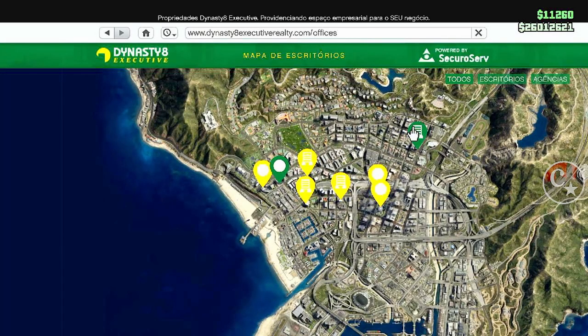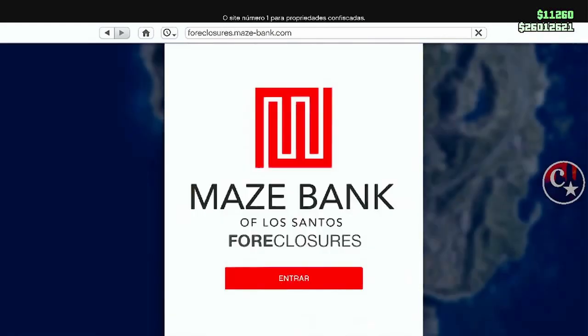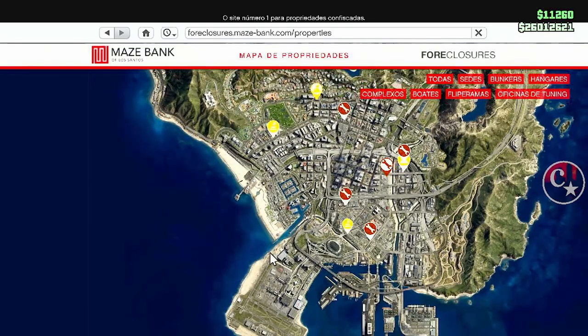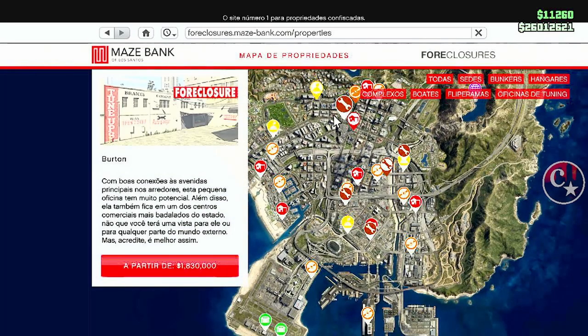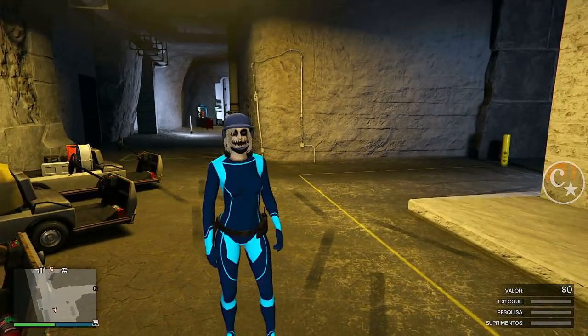Aonde podemos fazer este glitch de duplicação? Pode ser feito aqui dentro da garagem da agência, ou então na garagem da oficina de tunagens. Dessa vez eu vou fazer lá na agência.